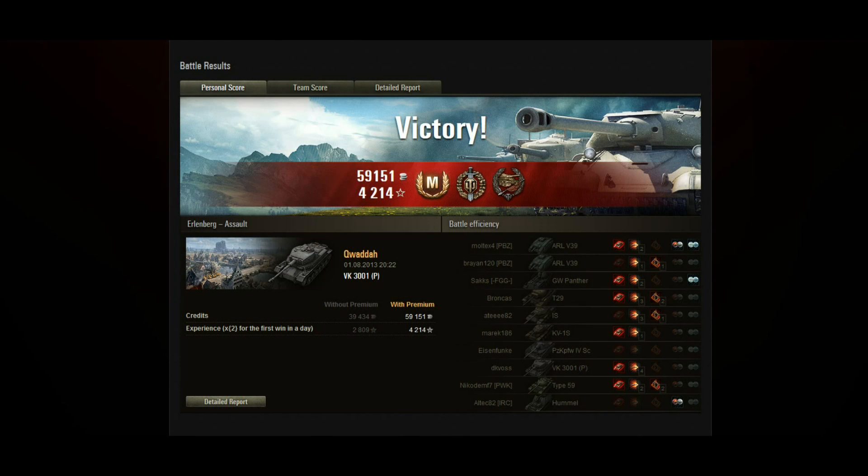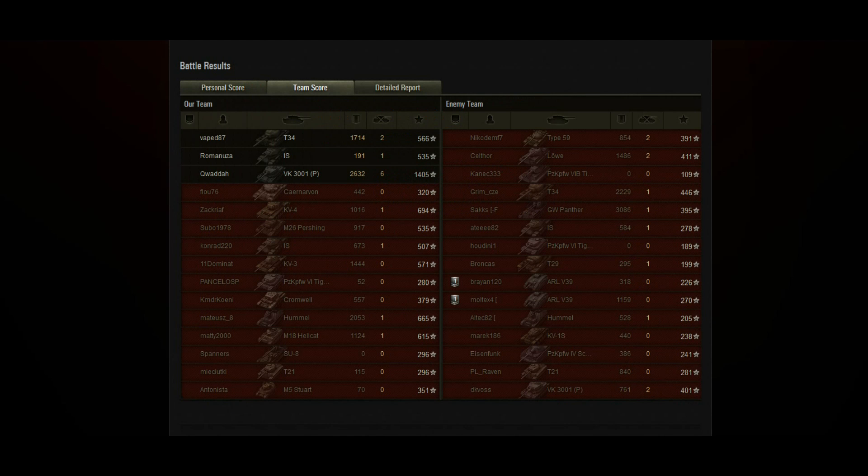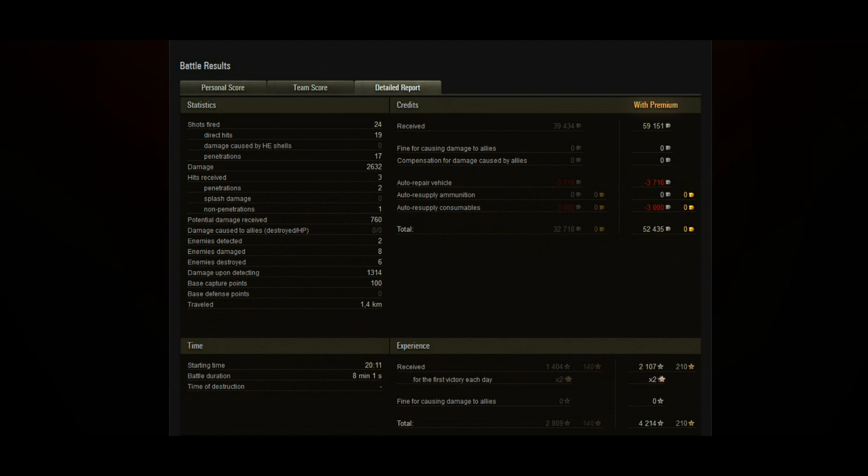One of the most underwhelming Tier 6 medium tanks in the game in a Tier 8 battle — Mastery Badge, Top Gun, Invader. Just look at that: 59,000 credits, 4,200 XP. Not bad at all. The most XP and the most damage done in a Tier 6 medium in a Tier 8 match. And I don't know what's going on here — that is not the L56 performance I'm used to. 24 shots fired, 19 of them hit, 17 of them penetrated. It never does that when I'm driving it. Maybe I'm just not driving it properly, but Quadra certainly is.